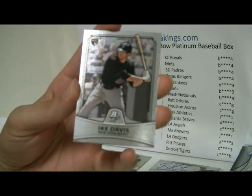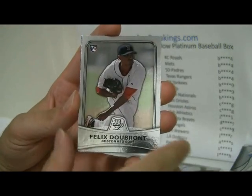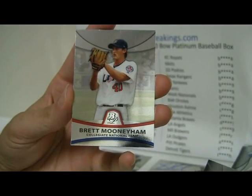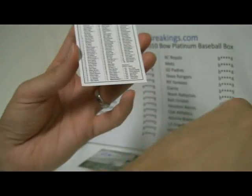Hernandez, Davis, Dubront, Kyle Gibson, and Mooneyham. Mooneyham will go to Gibson and the Twins.